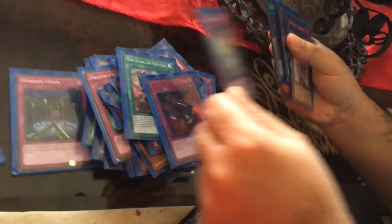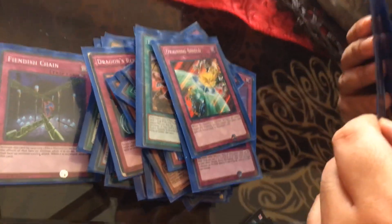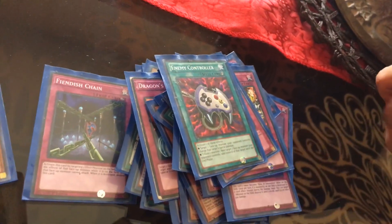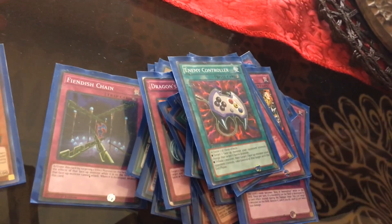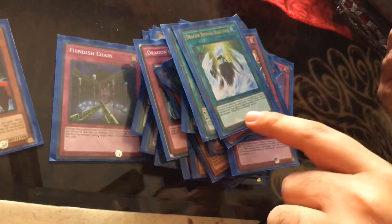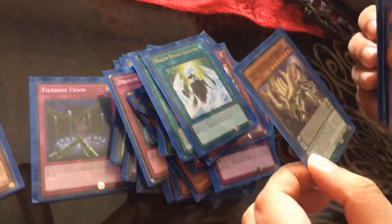There's a Loop of Destruction. Draining Shield - oh, if you're attacking me with your monster, I gain life points equal to that monster's attack points. Negate Attack. Enemy Controller - this is my favorite classic card. I can use the second effect to tribute one monster and take control of your monsters, so do not mess with it. Dragon Reviver Sprout - if you have TNT or Lord D, you can summon it to free summon dragons.